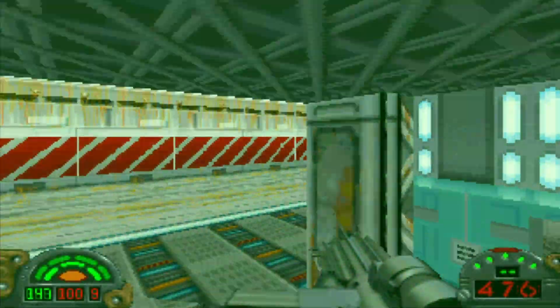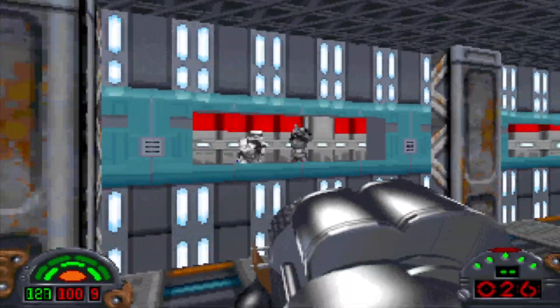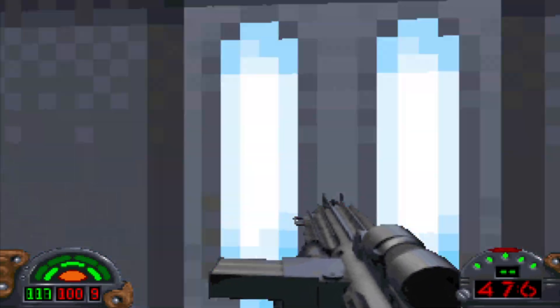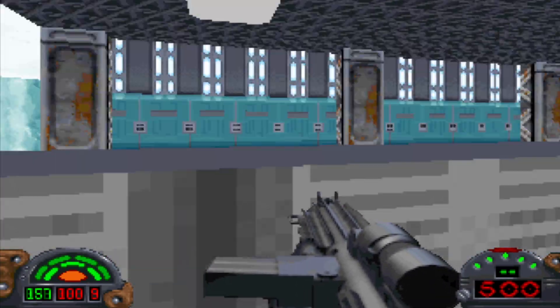Let's blow that up and get the mortar launcher out — a.k.a. the toaster, as you guys so affectionately referred to it. We'll hop in here for a secret — somehow Kyle can actually fit through these windows. He's a very agile spaceman.